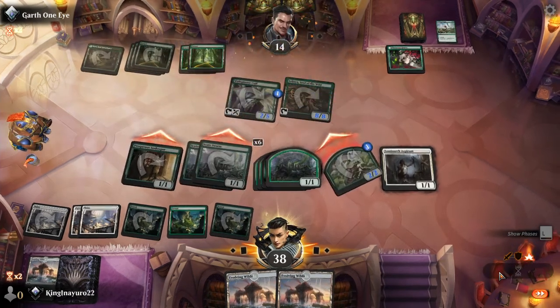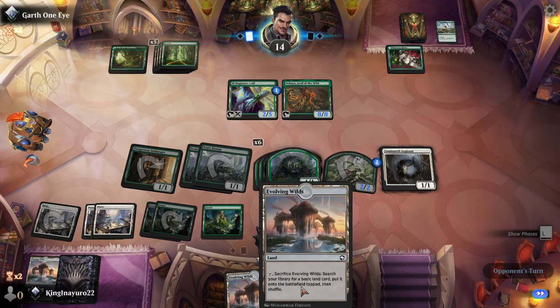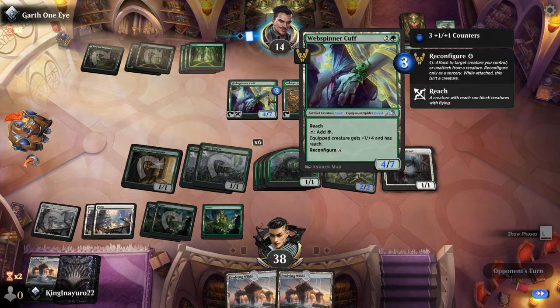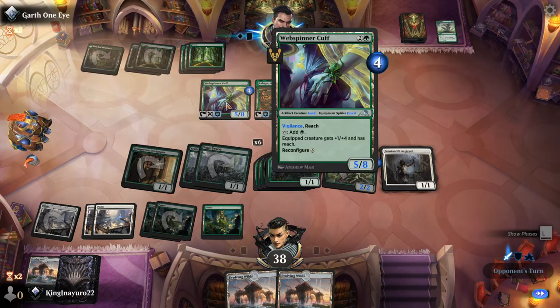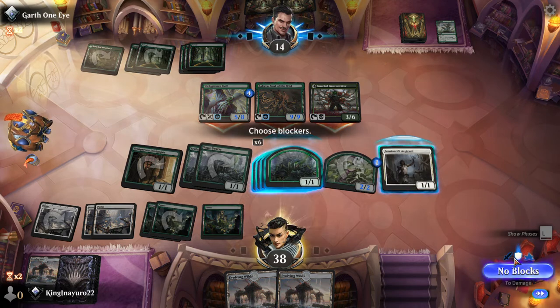He can fight whatever he wants, it doesn't matter anymore. I wish he could see my hand — I know there's going to be some aggravated comments about what I'm running. I don't have a 4-7, he's just pumping into that one creature. All he needs is something to give it trample — like if there's a way to give trample, I'm just going to eat it. No blocks, I'll just eat.